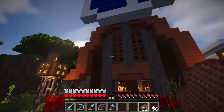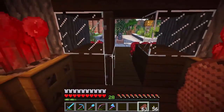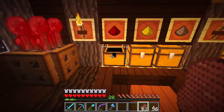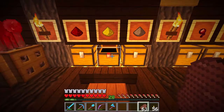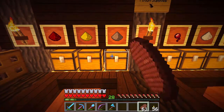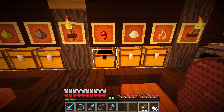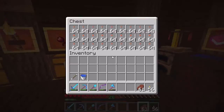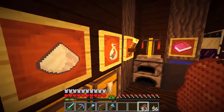Next up is the Potion Supply Shop — that's also mine. Let's take a look at what I need to replenish. Redstone — fully stocked there. Probably need to bring some more glowstone in. A couple of things of gunpowder missing. Nobody wants the spider eyes. Nobody wants the sugar. Nobody wants the bottles.